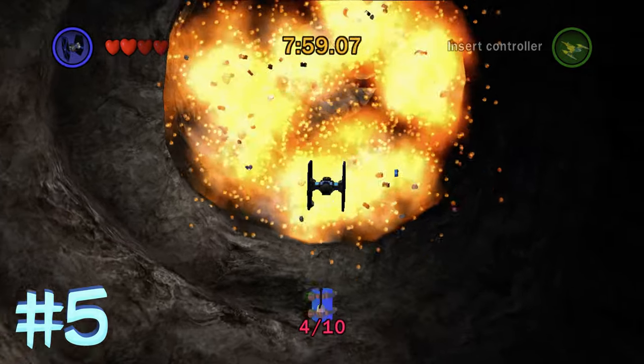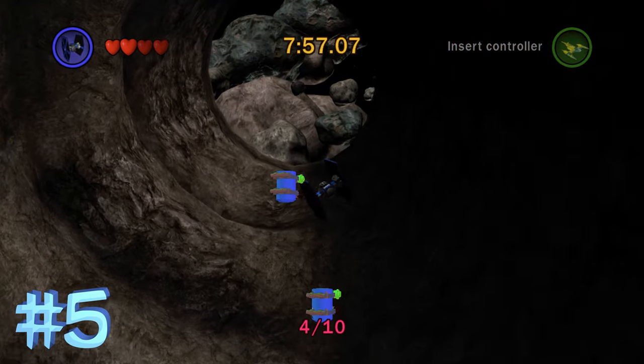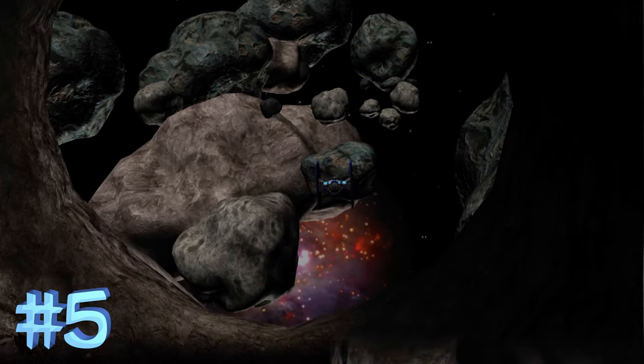Once you destroy the wall with the torpedoes, right out in the open here is going to be blue minikit number 5 — you literally cannot miss that one.